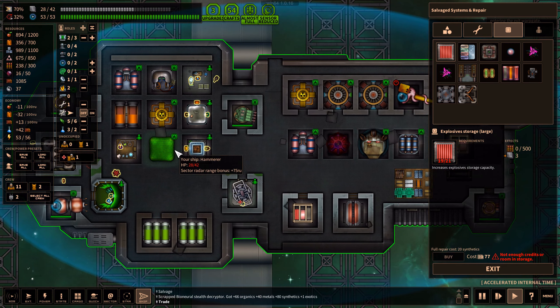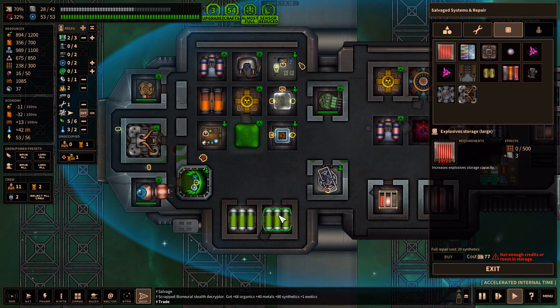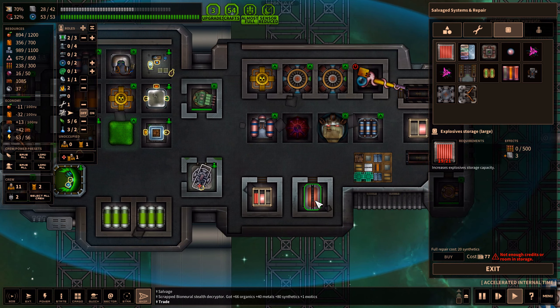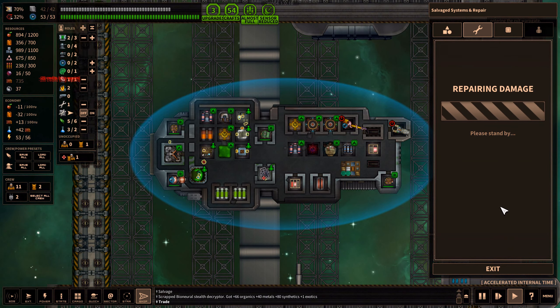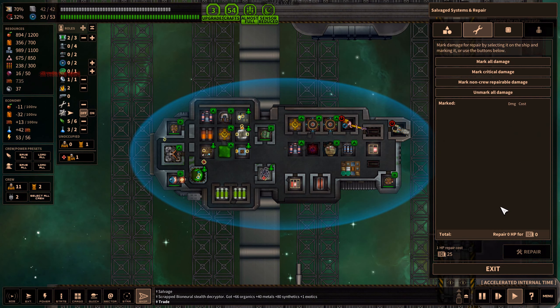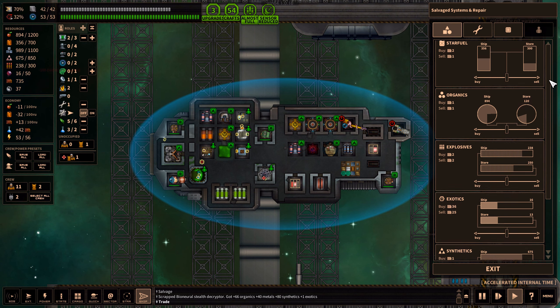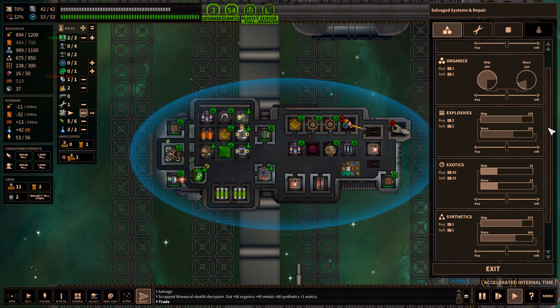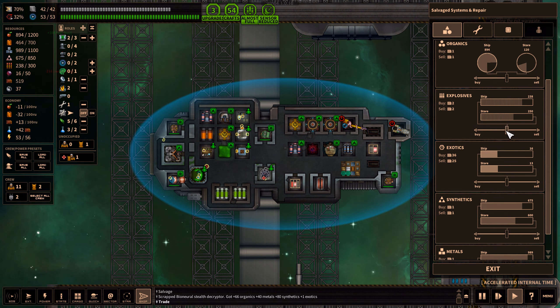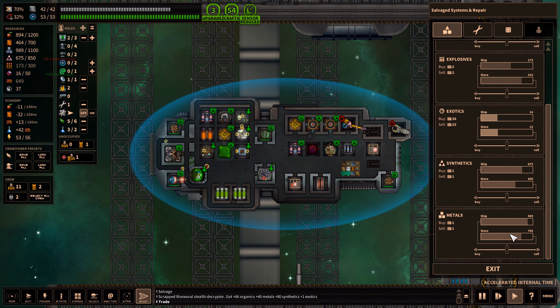Wait a second. Do we have any containers with exotics apart from this single one? No. That's a bit of a shame to have just an exotics container here. Oh well. Let's repair all the damage. They have some star fuel we could buy. Organics one-to-one, not bad. Explosives two-to-two, pretty good. Exotics — all this stuff is one-to-one so we can sell some. Let's keep going.